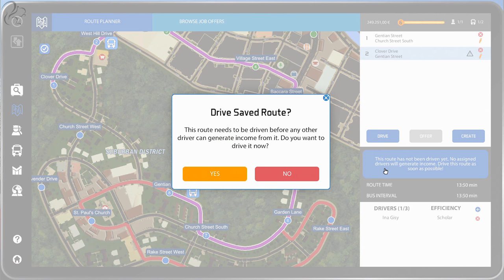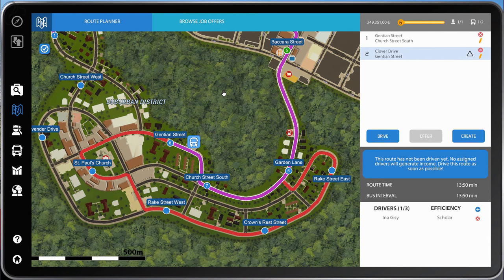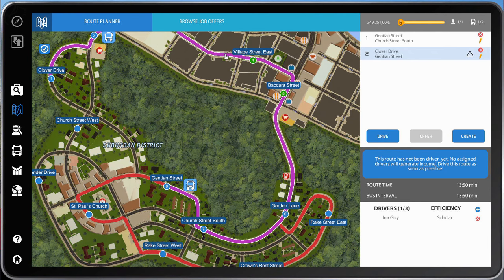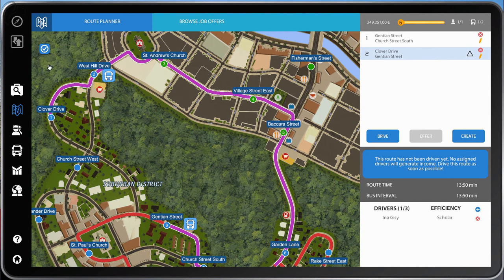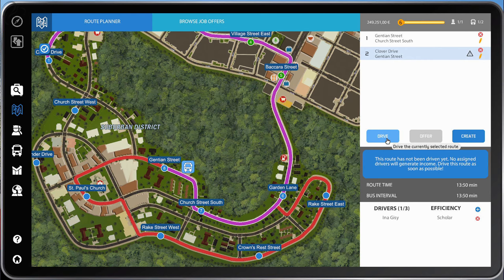We'll save that. It'll ask if we want to drive it now — we'll say no for now. The tricky part is that our other driver won't be able to drive a route while I'm editing it. So I'll need to drive this new route myself first to make it active, then assign the AI driver to it, freeing me to edit the other route. You have to drive a route before you can assign an AI to it — it's a bit tedious but that's how it works. Let's get on and drive this route.